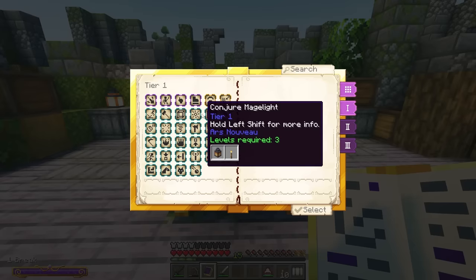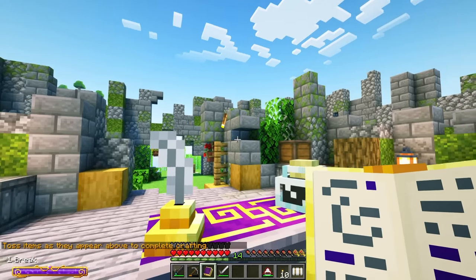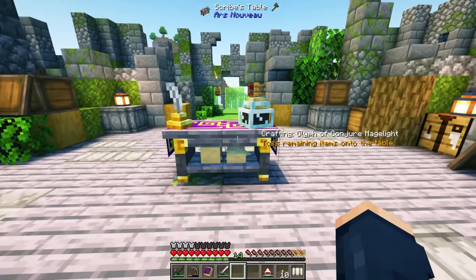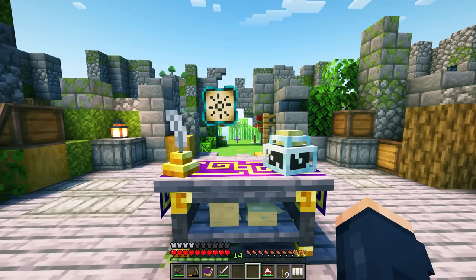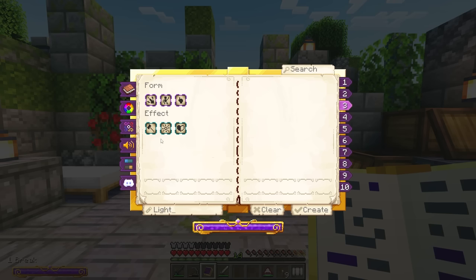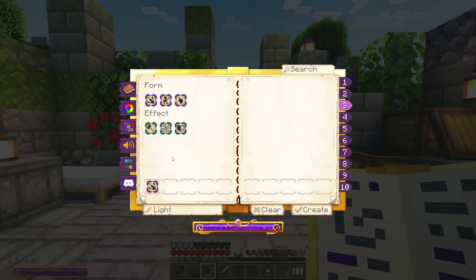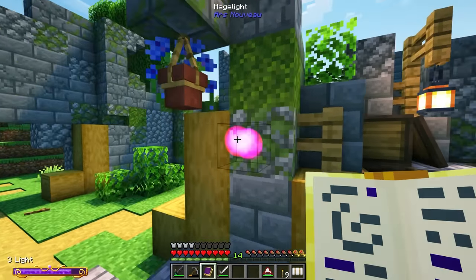One of the first things I love to make is conjure mage light. It requires a lantern and a torch. When we activate it, it pulls from a nearby chest automatically. It takes a little experience and we get a glyph. Right-clicking it lets us learn it. We can set up a new spell slot — I'll call it 'light' — and assign it as projectile with mage light. Now we can shoot a light onto a wall when we go underground.